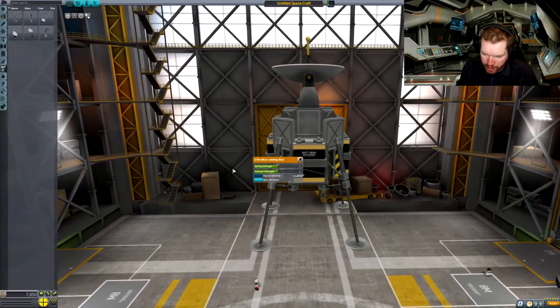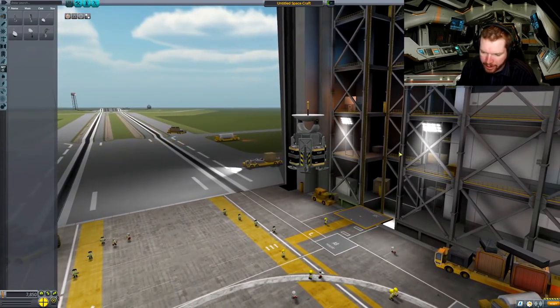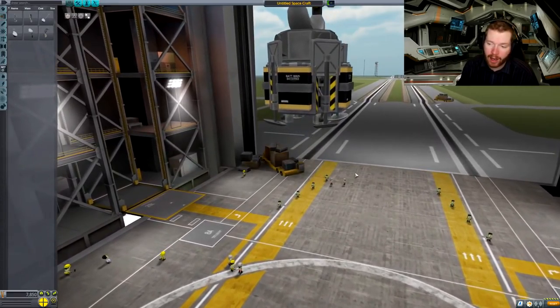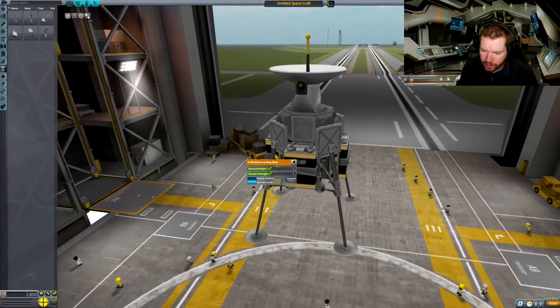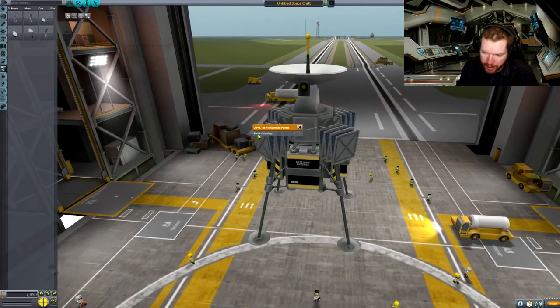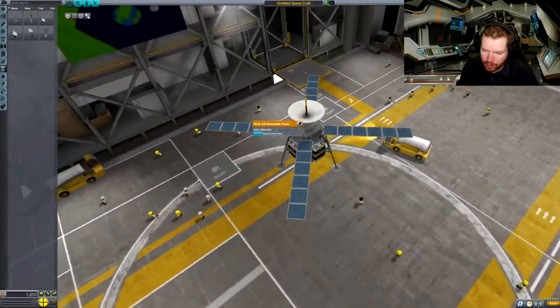So one of those struts starts retracted — that's a pretty compact little thing. The idea is we take these and plant them somewhere on the surface. We'll figure out how, but we'll take these and plant them on the surface, then expand them and they'll just be standing there as a small relay antenna.